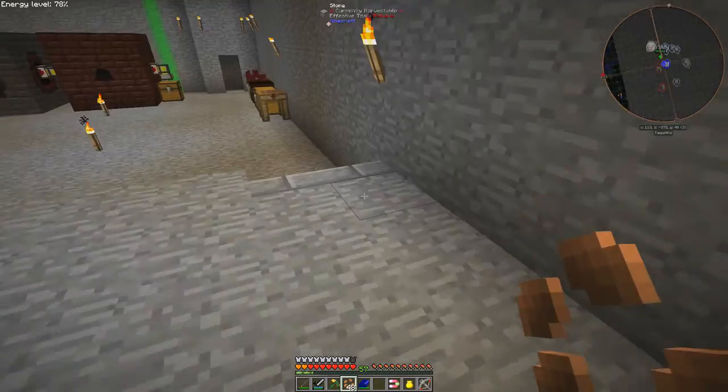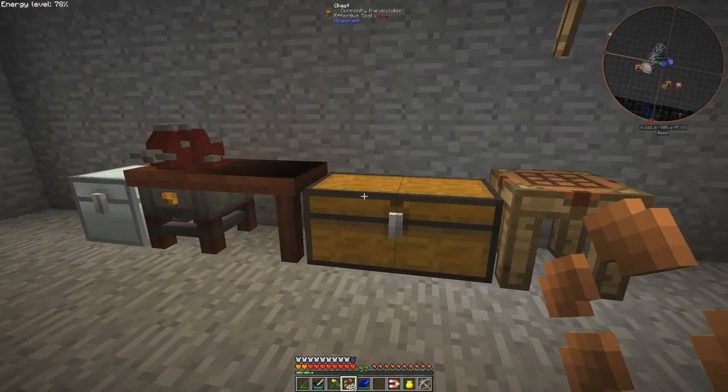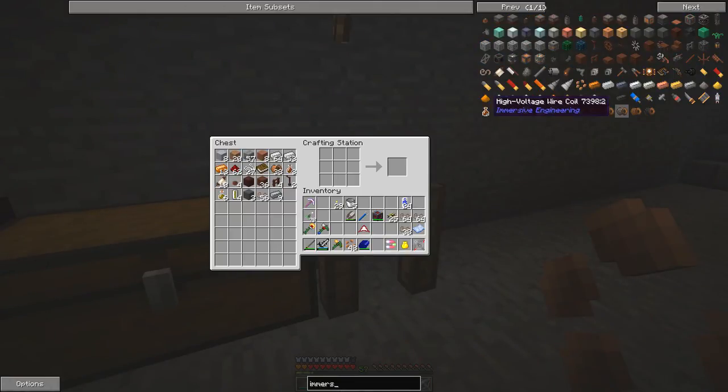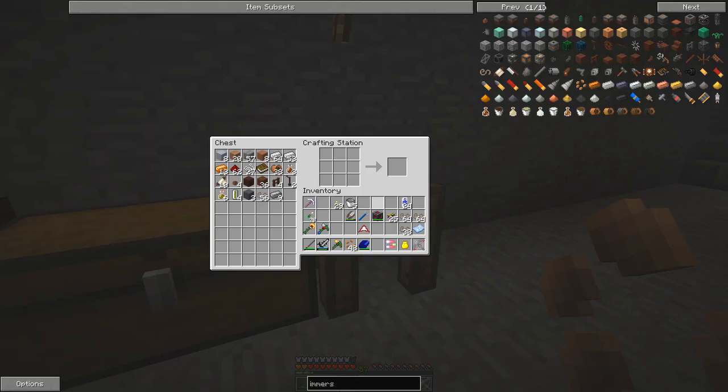Let's go down to the bottom where we have the immersive engineering stuff and have a look at what we'd like to make - our improved windmill. So in immersive engineering, here's the improved windmill recipe: you want one steel ingot and eight improved windmill blades. Each windmill blade is one treated wood plank plus four fabrics, and fabrics are one stick surrounded by string.